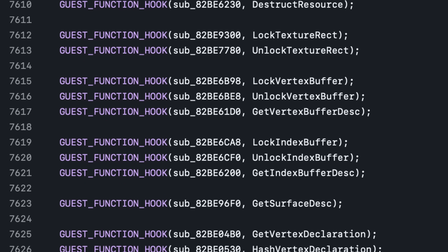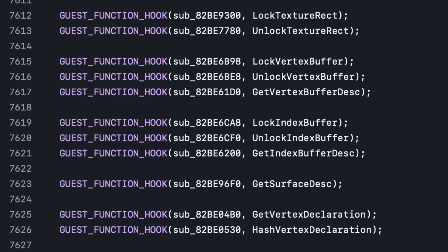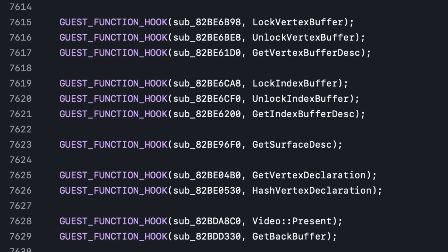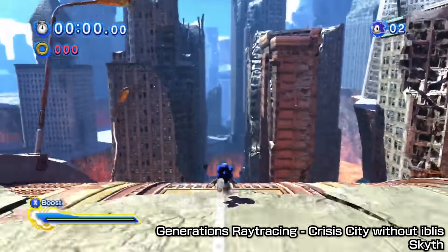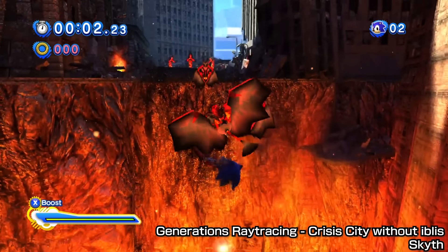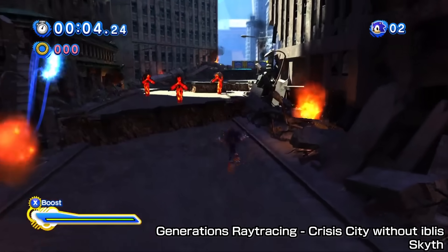While it helped that the Xbox 360's graphics pipeline is very similar to Windows' Direct3D 9, this still required a lot of manual work and reverse engineering to pull off. One of the main reasons this came together as quickly as it did was because the team already had years of experience reverse engineering the Hedgehog engine with Sonic Generations.